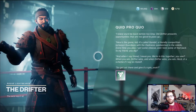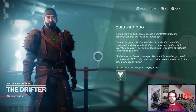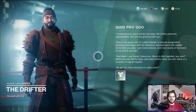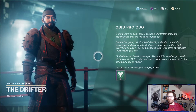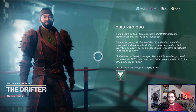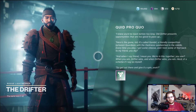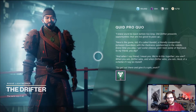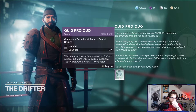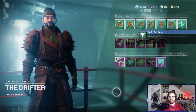The Drifter says: 'How you living, brother? I knew you'd be back before too long. Here's the game, kid — it's called Gambit. A friendly competition between Guardians with the darkness sandwiched in the middle. Every time you play, I get some cheese and I kick some of that back to you. When you win, Drifter wins. And when Drifter wins, you win. Heck of a scheme if I say so myself.' The Vanguard doesn't approve of old Drifter's antics, but that's why Gambit's so popular — you're all rebels at heart.